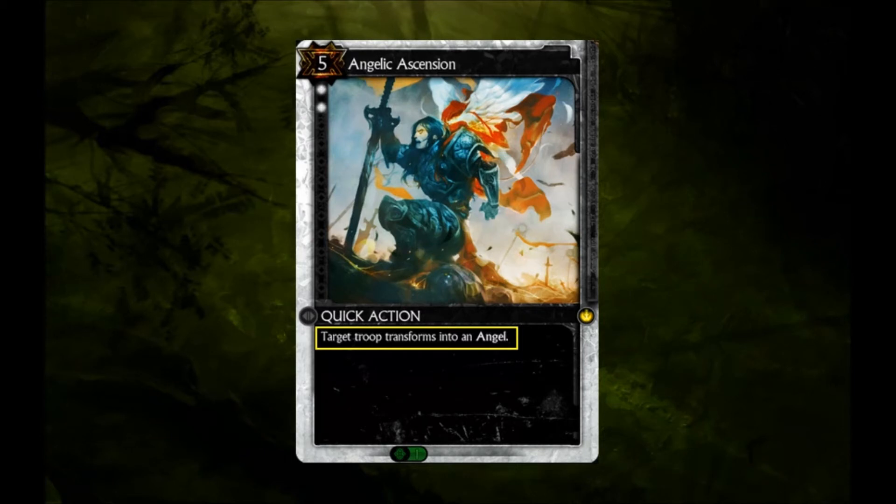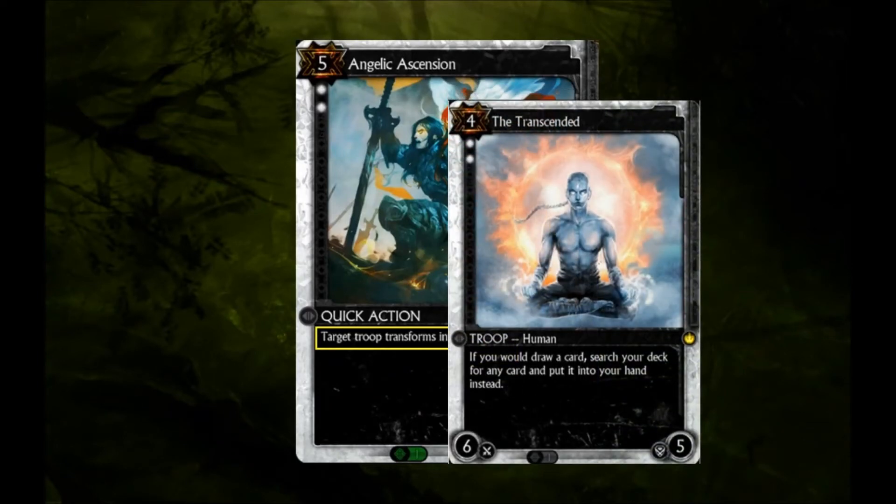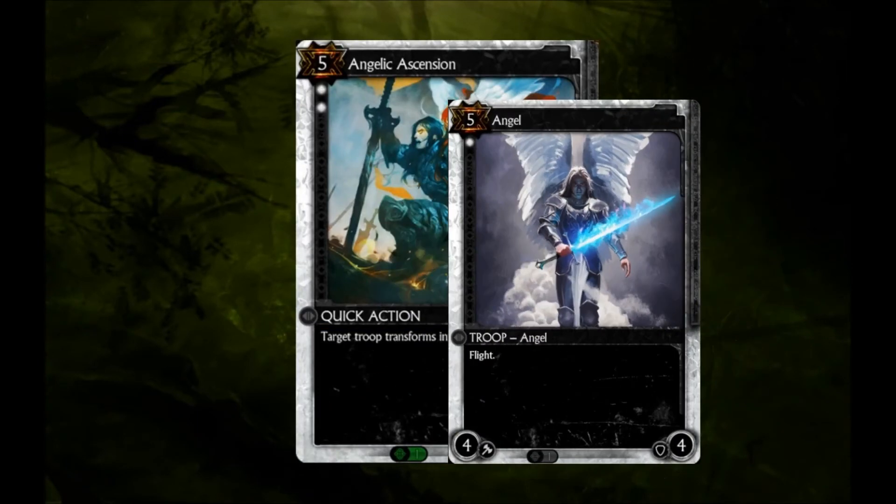Angelic Ascension can target enemy troops as well, but this isn't a use you should really plan for, as spending the resources and the card to only transform a troop will likely put you at a significant disadvantage. But if you're staring at a Transcended, you bless him right in the face and turn that dude into an angel.